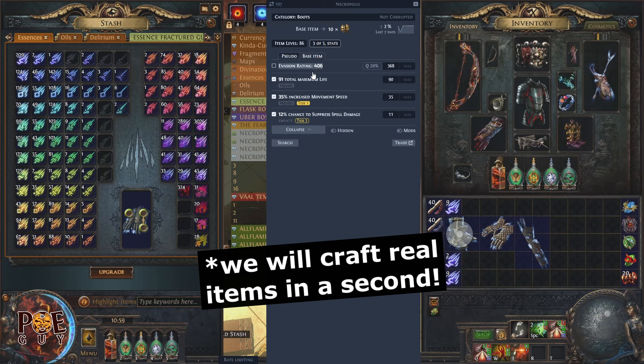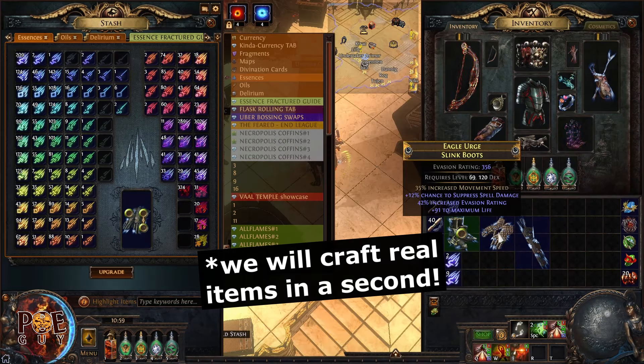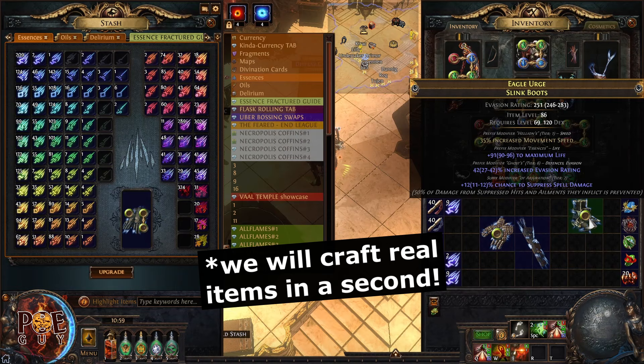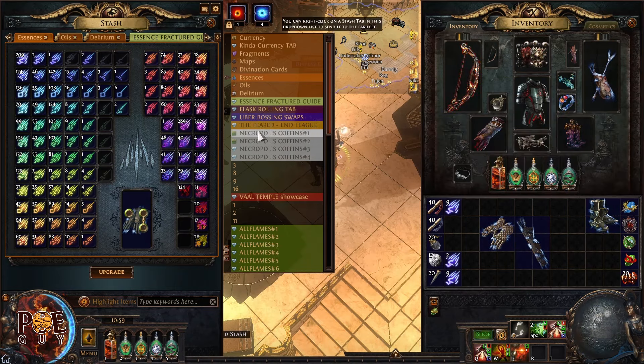Same for boots — you'll have guaranteed life and movement speed. It's not that hard to craft with essences and fractured bases. For example, these boots I bought for one divine and I made more than two divines. You can still keep crafting to make them even better.